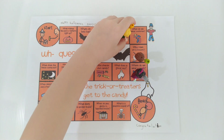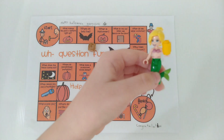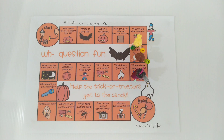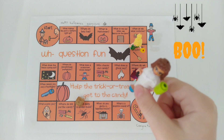Stephanie rolls 2. Same question. So Stephanie, who rides on a broom? A witch. You are right. Let's continue with Olivia. Olivia rolls 2. Olivia, what does a ghost say? Boo. Yay.